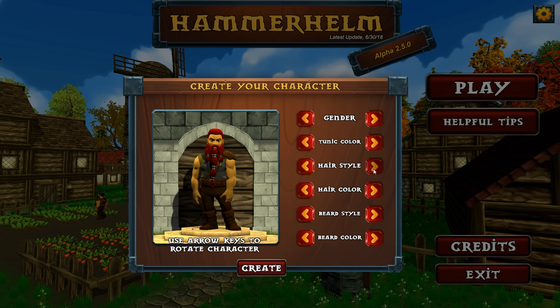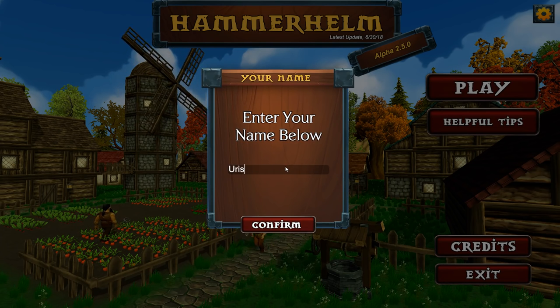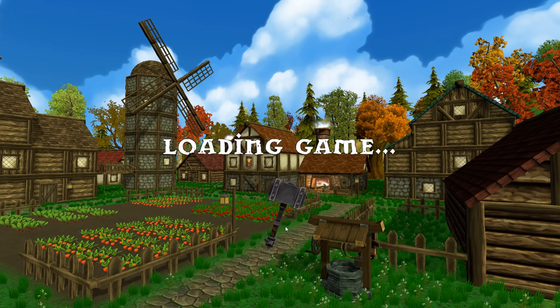So we'll choose our dwarf and who we look like. There's not a whole lot of choosing we can do here, but we can change the look of our hair and our hair color. We're going to change our beard style — oh, look at that one! My name's going to be Urist. Urist the Confused. So this game has been in Early Access for about a year now and has been slowly coming along in development.